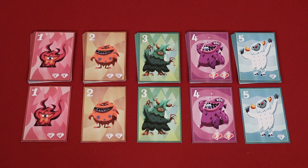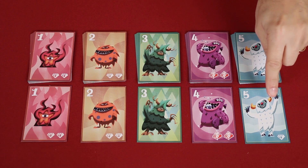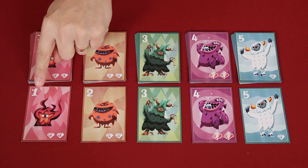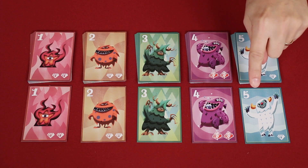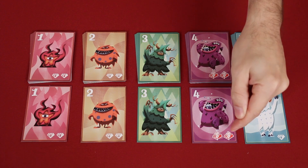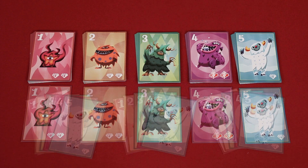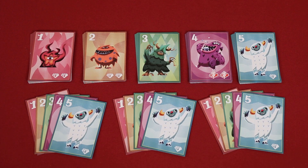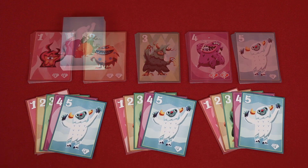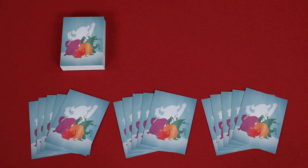Diamonsters comes with a deck of cards made up of multiple copies of the same five Diamonsters named Ichi, Ni, San, Shi, and Go. Each monster has a unique number value — one, two, three, four, and five — and in the bottom right corner, they provide either positive, negative, or no diamonds. Each player collects one of each type of monster to form their starting hand. The rest are shuffled into a facedown pile. In this case, we have a setup for three players.